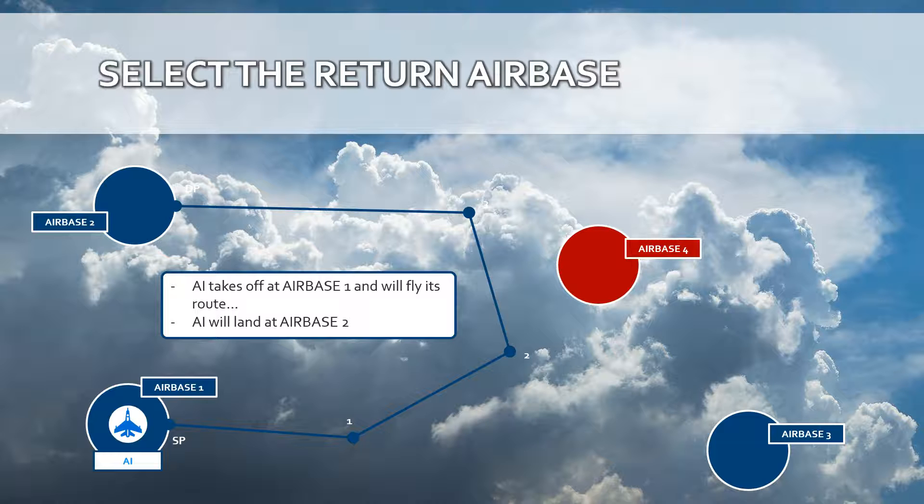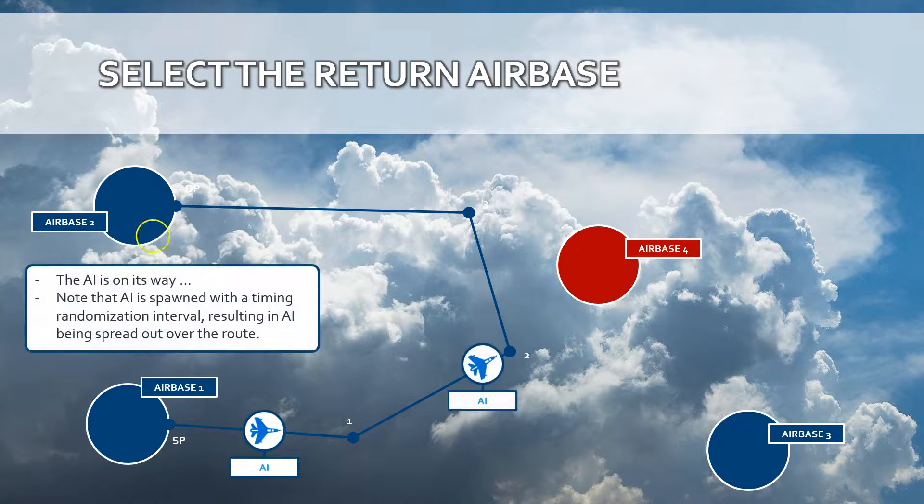The first scenario is that an AI is taking off at airbase 1 and will follow its route, landing at airbase 2. The AI is spawned at a timed interval which you can specify with the init spawn interval API. As a result, the AI will be spread out over the route that you mapped out.